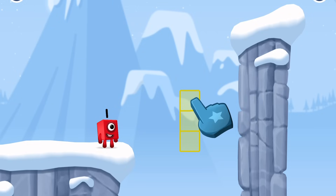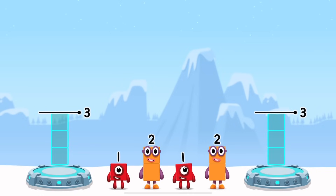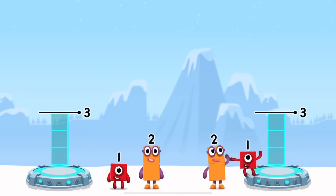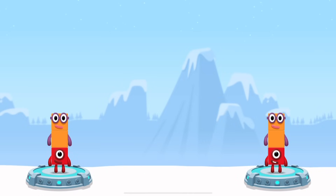Tap here. Share the number blocks evenly to make two groups of three. One. Two. One. Two. You cracked it.